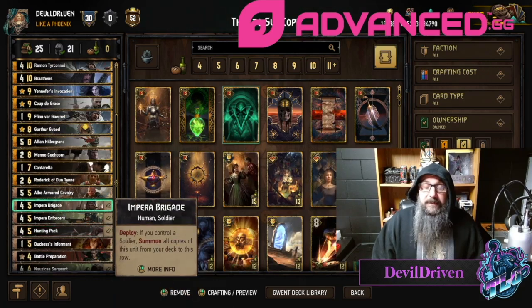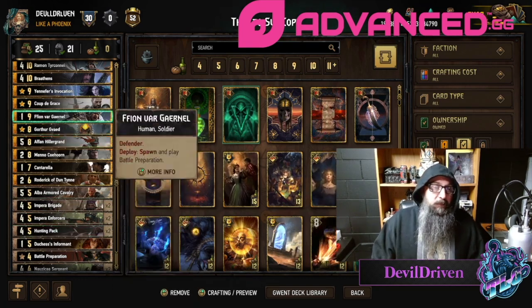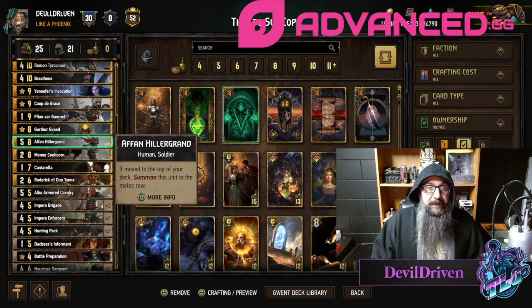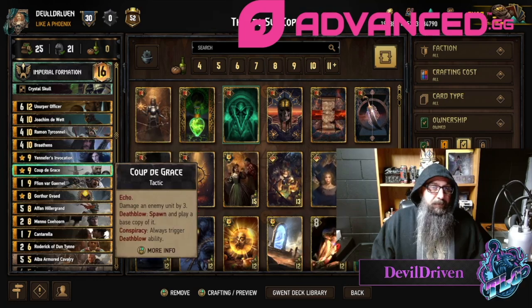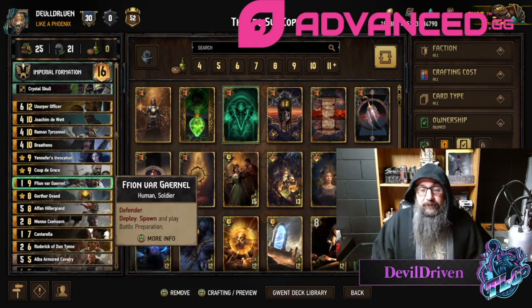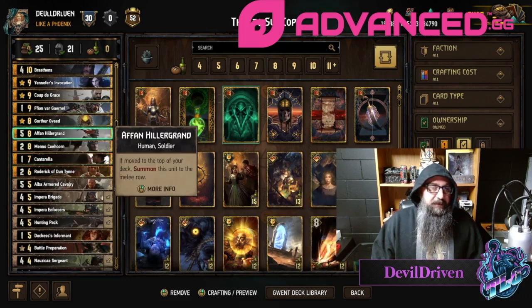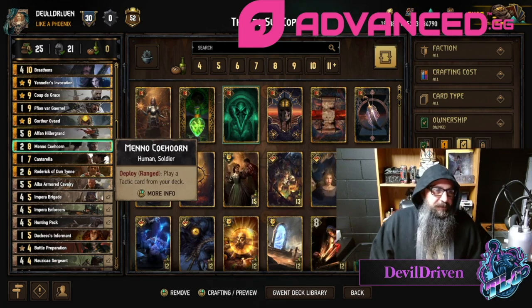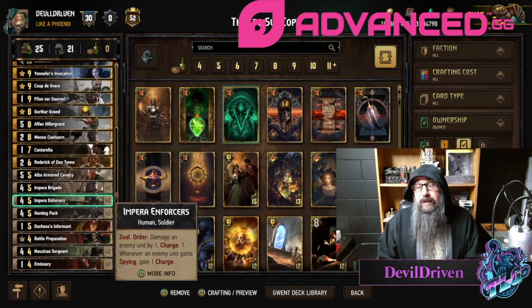You can thin really well, but you've got to be careful on your mulligans. I always recommend: if you have the Brigades in hand, mulligan the Hunting Pack back into the deck, because if you pull Joachim with the Hunting Pack, they automatically play soldiers. If Joachim pulls the Hunting Pack and you don't have a soldier on the board, you're in big trouble. Also thin out your Fawn first before playing Joachim or Rogerick if possible — it feels bad when Joachim teams up with Fawn for only a five-point card.